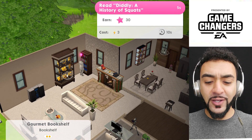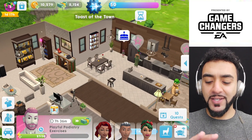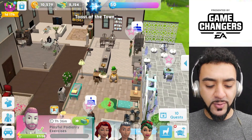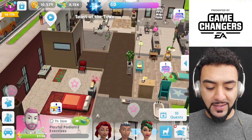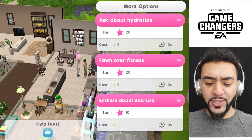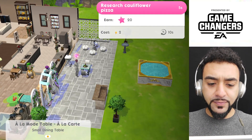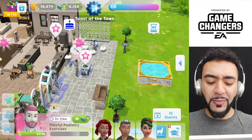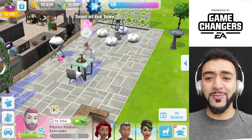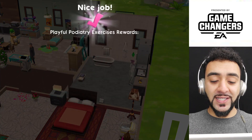What do we actually do? We could read Diddy a history of squats. What else can we do? We've talked to someone, we can go to a table, bed. Let's have a look at all of these — ask about hydration, fallen over fitness, exercise. Research cauliflower pizza — that sounds disgusting, let's do it. He's thinking about toilets whilst doing so. We've just completed the event.